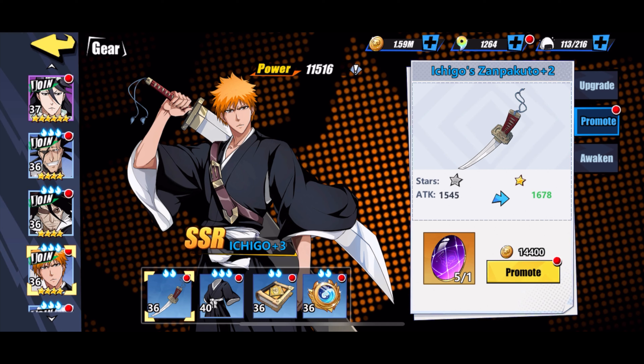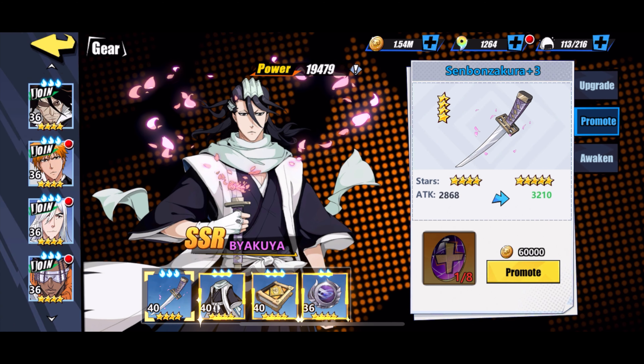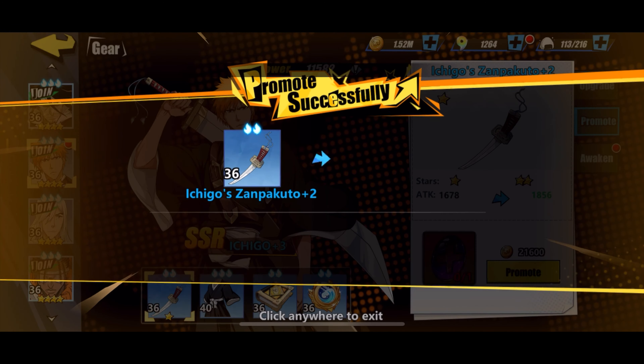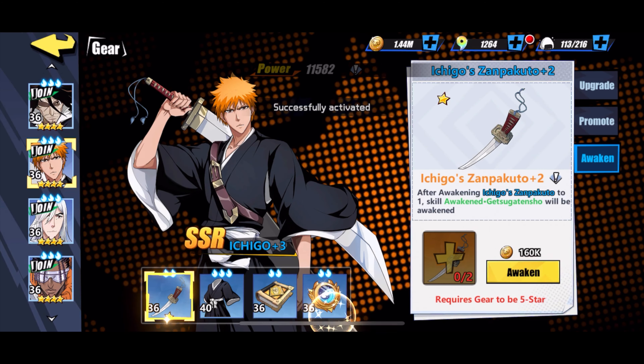Before awakening, you can promote to give different rarity levels via stars. Let's promote this one to four stars so it matches the rest — I'm getting a boost here. The second thing you can do is awaken the character, but awakening materials are very rare so don't worry about it too much. Let's just promote it to one star first, then awaken it. There we go — now it's awakened and I'll activate an action effect.